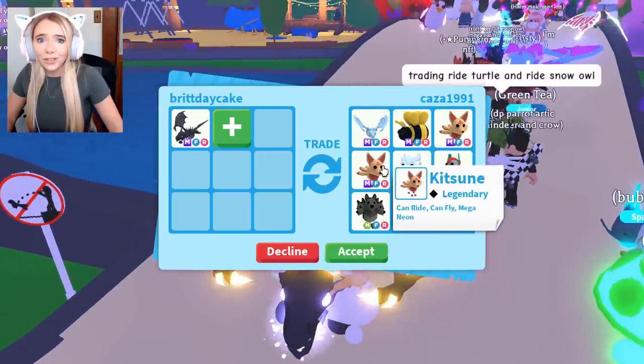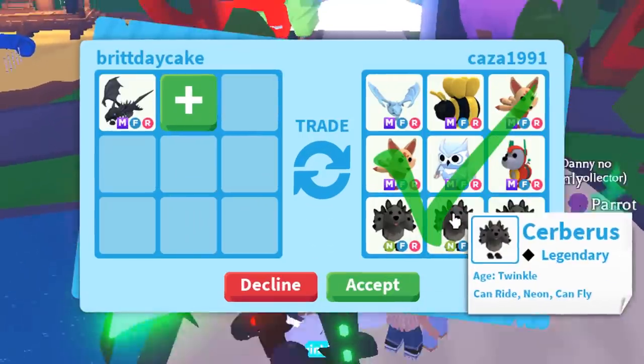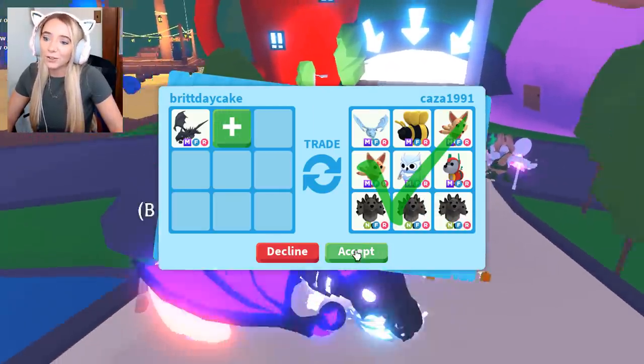Let's just talk about how rich this person is for a second. I like this offer, kind of — not really. There's no Bat Dragon in here, so I'm gonna decline.